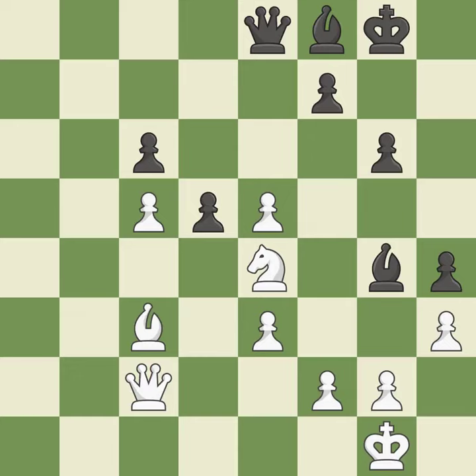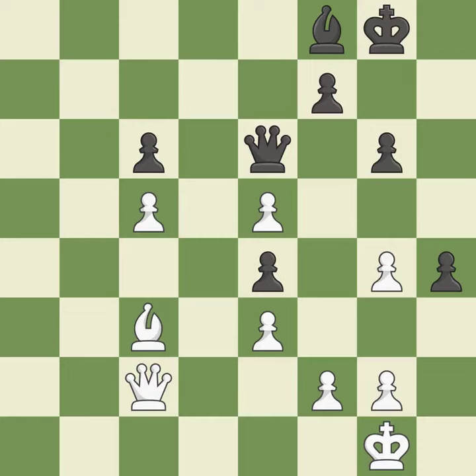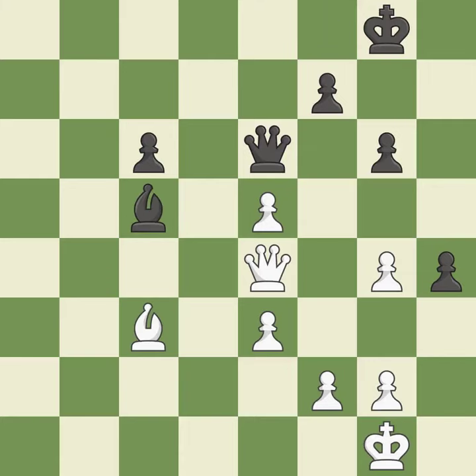This threatens to fork pieces — it is brilliant. This maintains the balance in material with a good trade. After all captures, this is an equal trade. This is the only good move. This is the start of the endgame and white is better — it is a great move. While not a mistake, that is also not the wisest course of action. This maintains the balance in material with a good trade. This is the only move that works. It is best — the pawn is now passed because it can no longer be challenged by opposing pawns as it tries to promote.